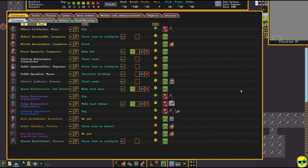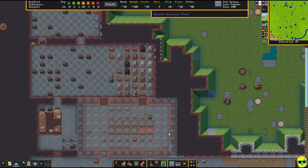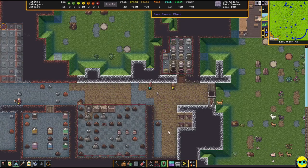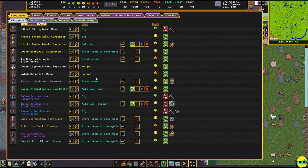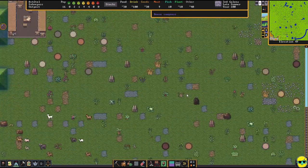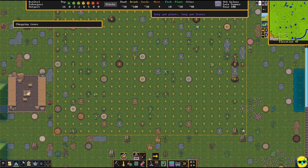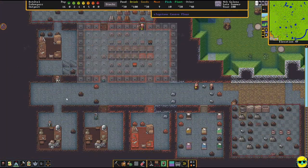Everybody is doing something. The herbalist isn't doing anything because that's my engraver, and the expedition leader isn't either. Sometimes dwarves show no job when they actually have one — they're just taking a moment and will get back to it. Everybody should be hauling stone and wood at the very least. I'm going to set some more trees to chop over here, not too far from the base. We've got some workshops built and some nice big stockpiles.